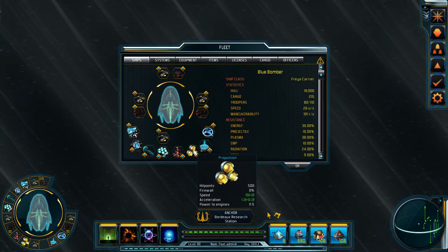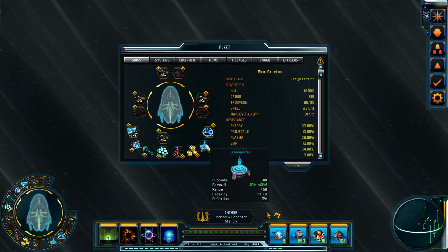Propulsion: speed is how fast you move, acceleration is how quickly you can get up to your max speed, and power to engines is how long it takes for your ship to fully go into power-to-engines mode, in seconds. Transporter: the range is how far you can transport troopers, and incidentally how close you need to be to collect cargo from collectibles in space. Capacity is how many troopers you can send over in one go, and deflection is a chance to deflect transporters from enemy ships.